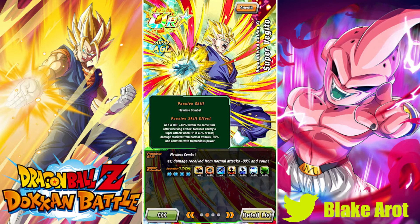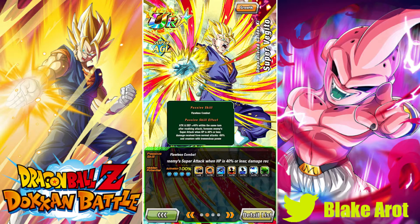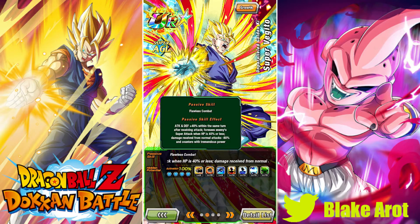His passive gives attack and defense +40% within the same turn after receiving an attack. He also foresees enemy super attacks when HP is 40% or below, damage received from normal attacks is reduced by 80%, and he counters with tremendous power. That's pretty good.